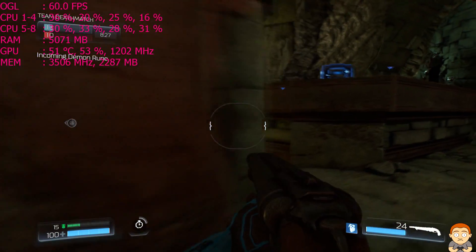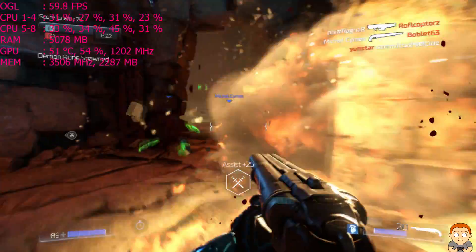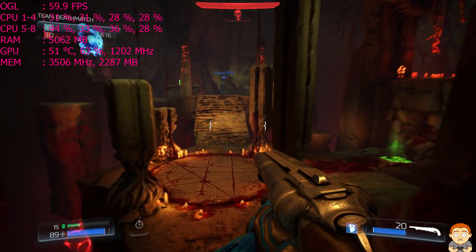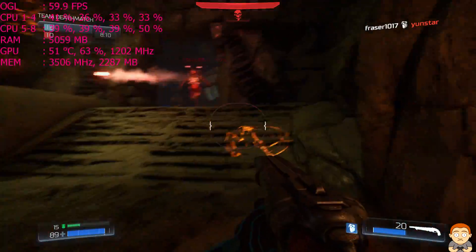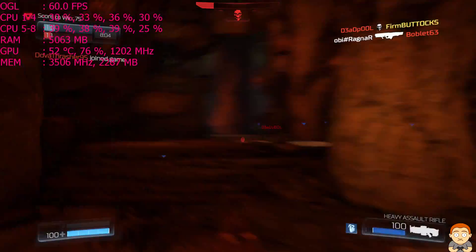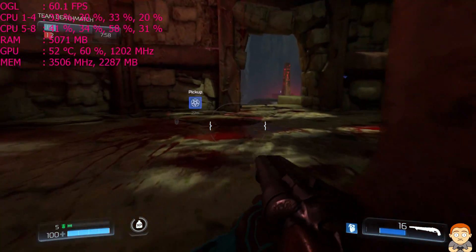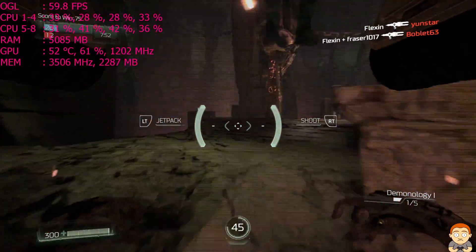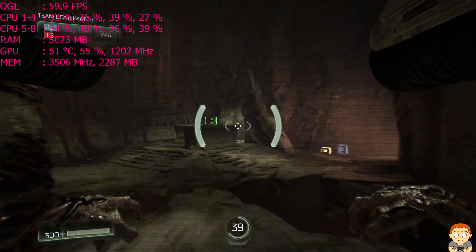Incoming demon rune. Demon Pong. What the hell? Bounty activated. Enemy demon slain. Here we go — not done this before. Can I get some kills?